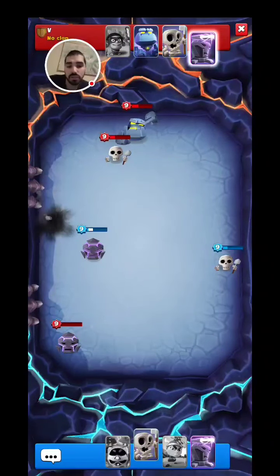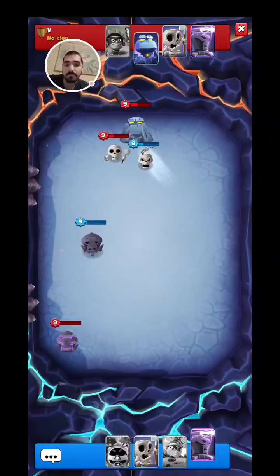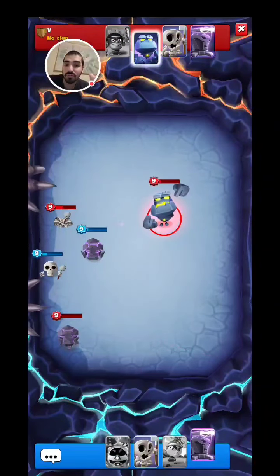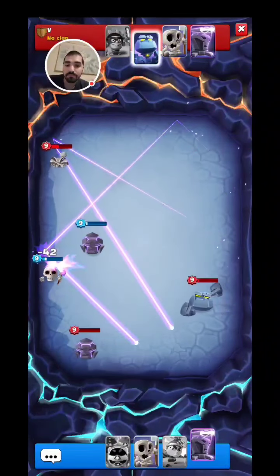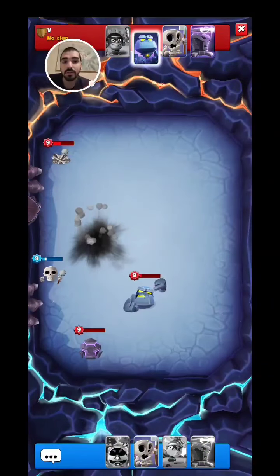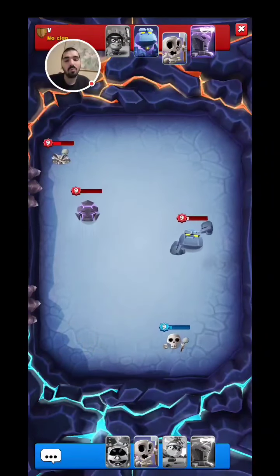My Barbarian is dead. We're going to have to go for direct damage here. We just took out his Skeleton. If we can take out both the Golem and the Sentinel, we're going to get a triple kill for the win. The Golem just needs one hit — there you go, we got the win!